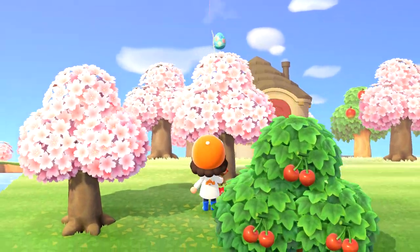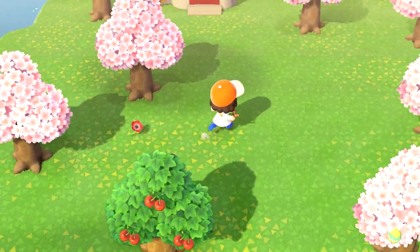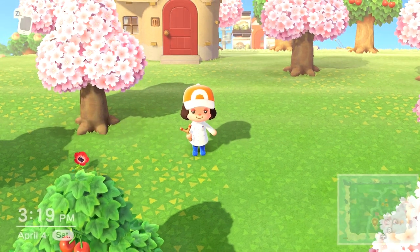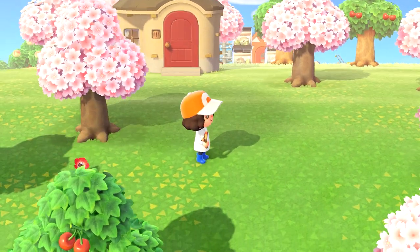Now to get the actual recipes you're going to want to shoot down the balloons. Just make sure it's not one of the ones that are striped like that because they will only spawn the Easter related items. You will need to shoot down ones with a solid color balloon.